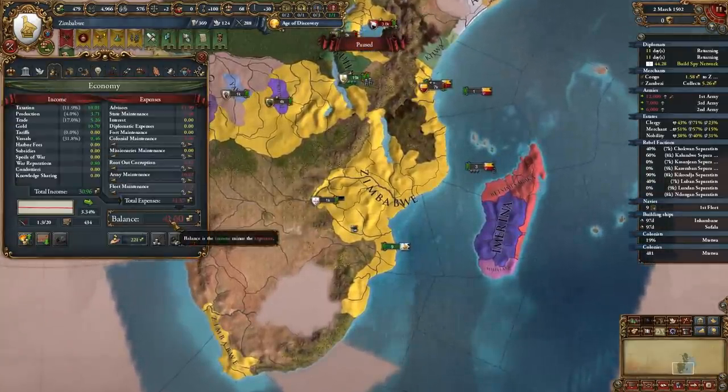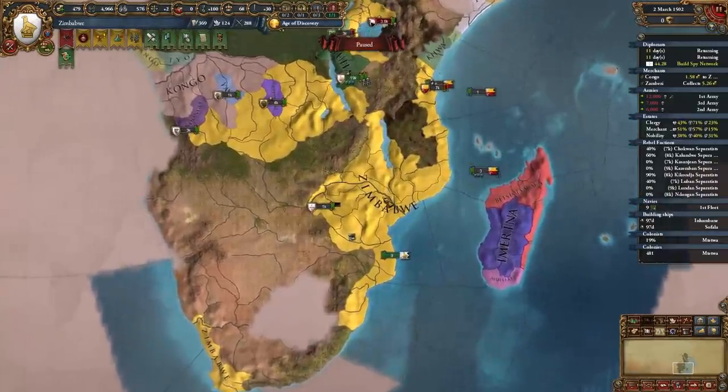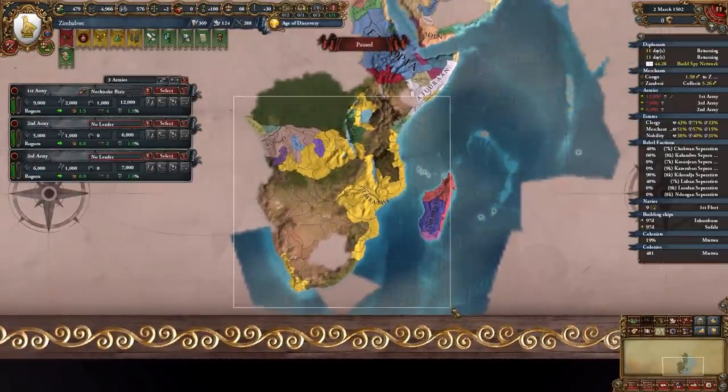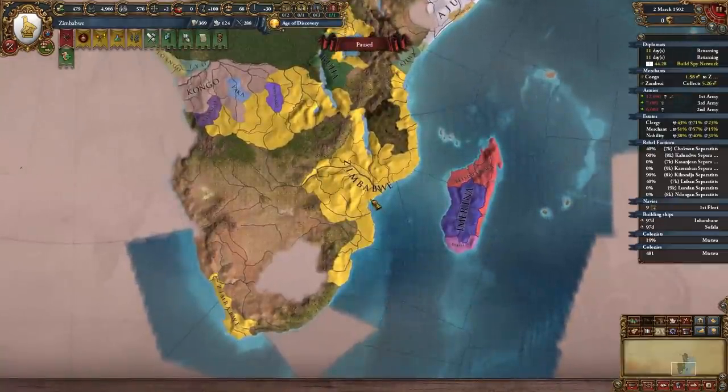Awesome national ideas focused on our military and wealth. We'll be swimming in ducats — right now I'm losing money just out of war, but we'll recover in no time. We're already enormous, with basically the entirety of South Africa colonized. And that's how you form Zimbabwe.